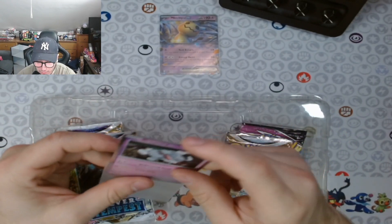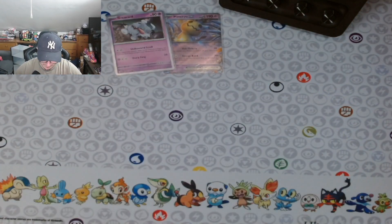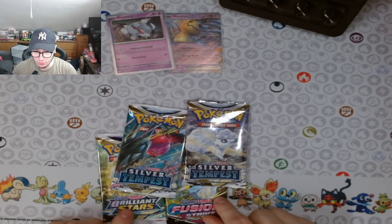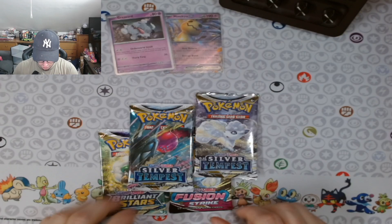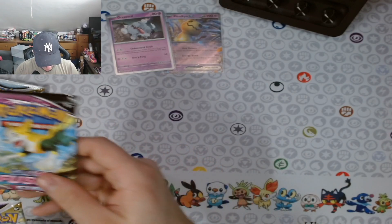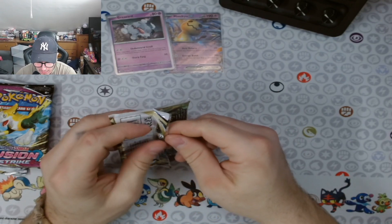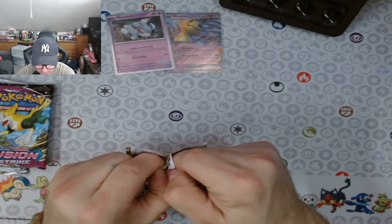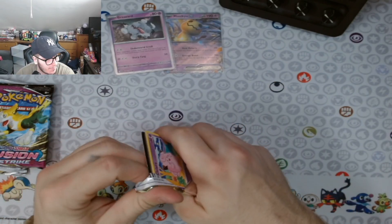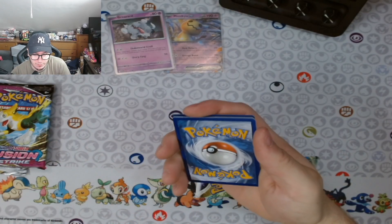Next we got four packs. Let's see what we get — we got two Silver Tempest, one Fusion Strike, and one Brilliant Star. So we're gonna start with Brilliant Star and go to Fusion Strike, and after we're gonna go to Silver Tempest because we do have a chance to pull the Lugia card. I'm not sure if it's good or not, I think it's gonna be toward the back, hopefully.